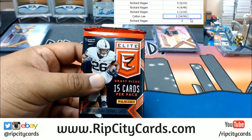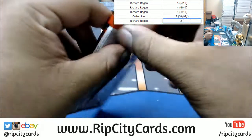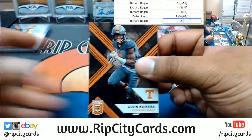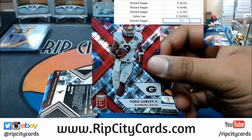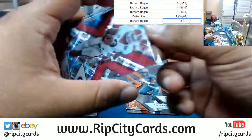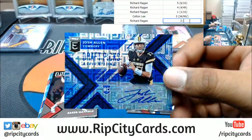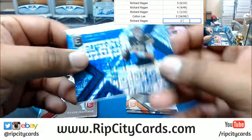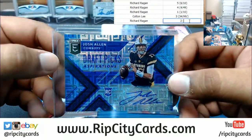Pack number two — let's see what's in this. Todd Gurley, 82 out of 99, and one of the five quarterbacks selected in the first round — Josh Allen, two out of fifteen! Wow, that's sick! Hell of a break for you Richard, very nice. Definitely worth staying up for. That's a sick hit right there — Josh Allen two of fifteen, that is disgusting.